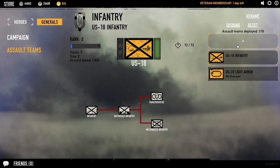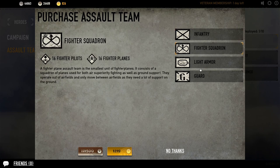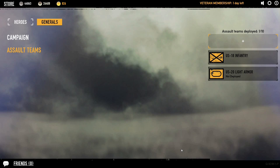So it's important to make sure you've got a mix of all these squads. You could go light armor and have a whole force of tanks, but if you lose them — if you go up against more tanks or fighter pilots that can bomb you from the ground — you're going to lose a lot of money. So diversify if you want to make more money.